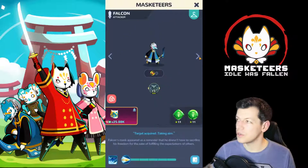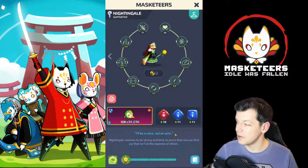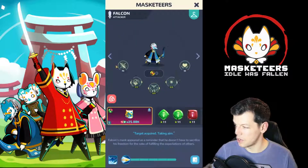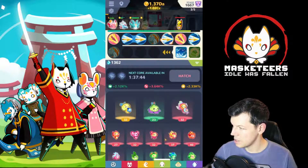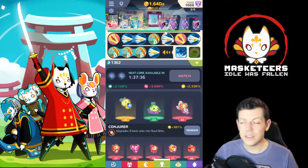So at the moment these are my masks and how much they're leveled. I've got Pixie, Falcon, Coro, and Nightingale. I've got all legendary masks and I try to have all the elements matching so they get the biggest buffs.